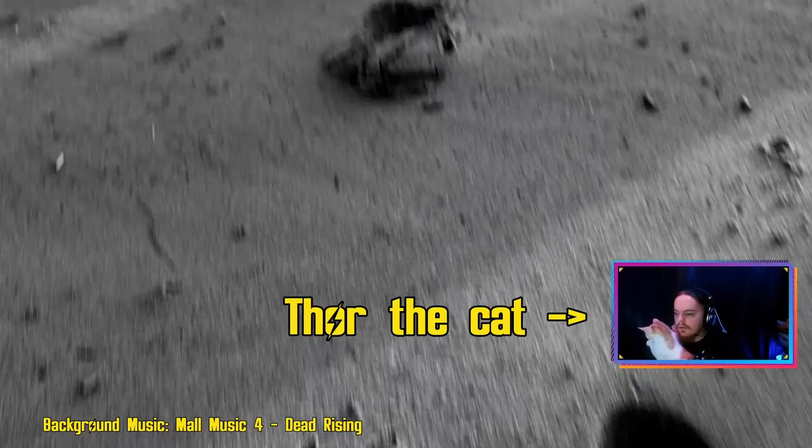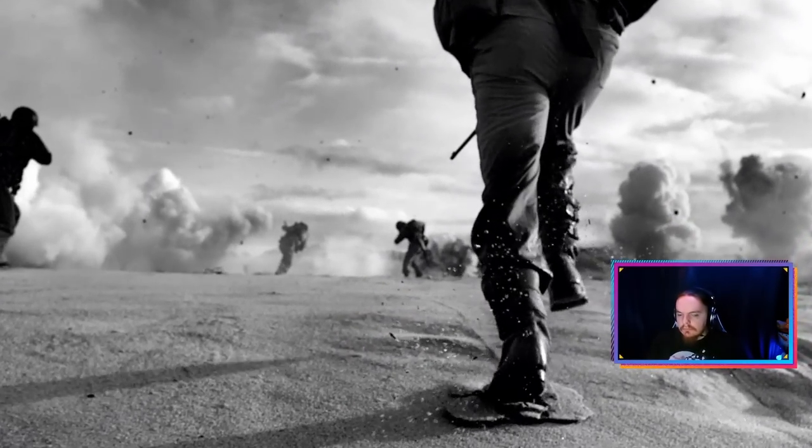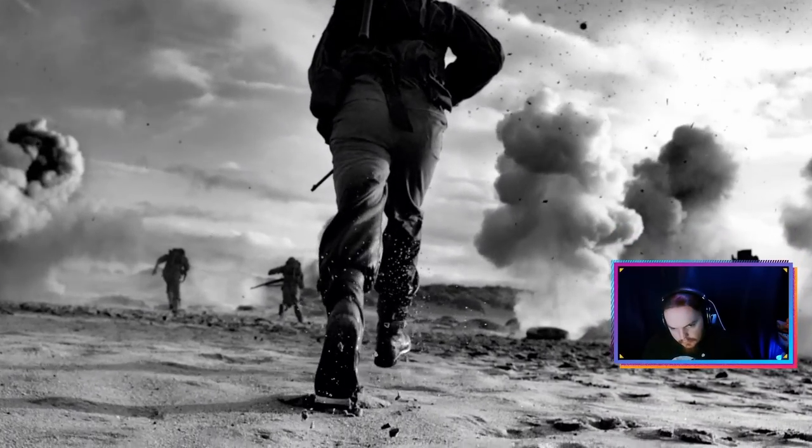Grognak the Barbarian is a comic book character within the lore of several of the Fallout games. His comics can be found for permanent upgrades throughout the series. Fallout 4 goes a step further by having the most issues of the comic in one game, and having Grognak's axe and costume available for the player to find.